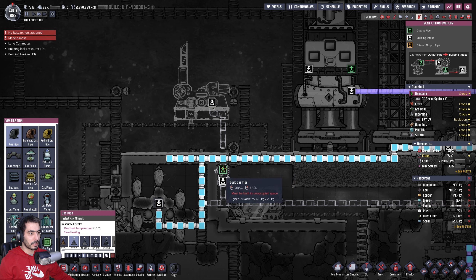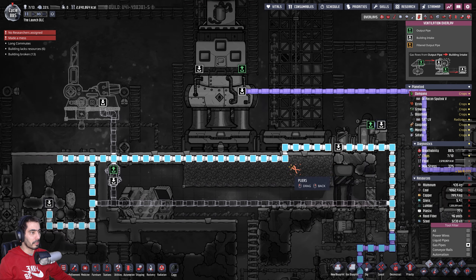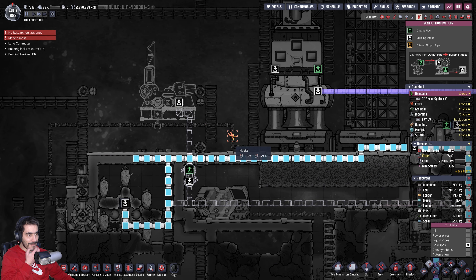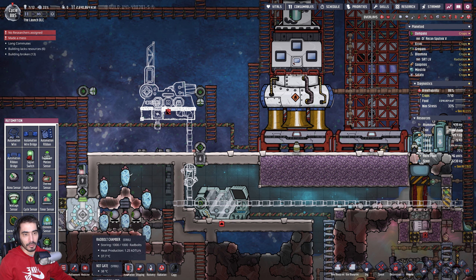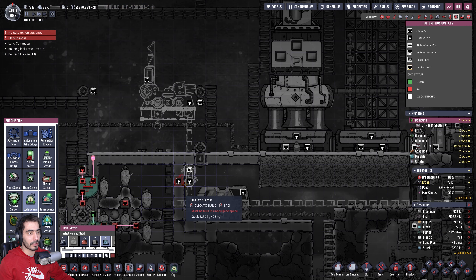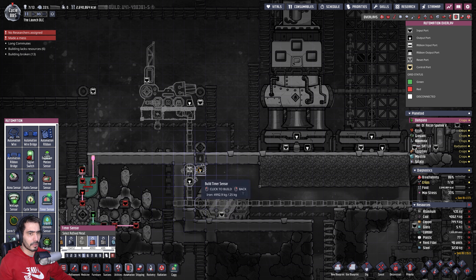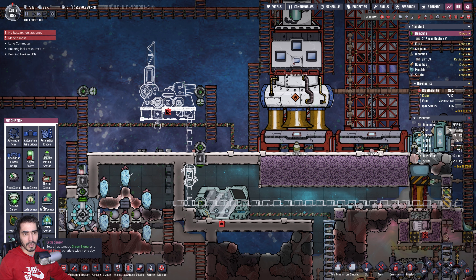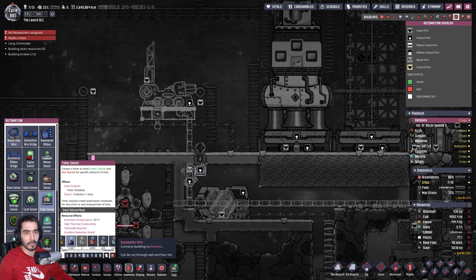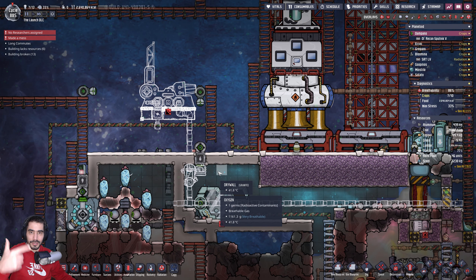In fact, I can do this, and that will go there. If I do this, we'll empty that out. I need to reset this daily. Let's do a cycle sensor — actually, a timer sensor. Let's make a timer sensor made out of lead. Every one cycle, it will reset and send gas. One cycle is 600 seconds, so I'm going to let it be active for 5 seconds.